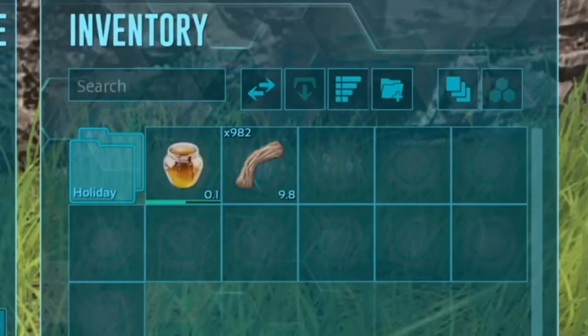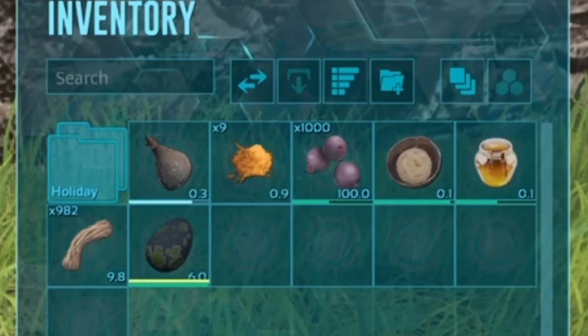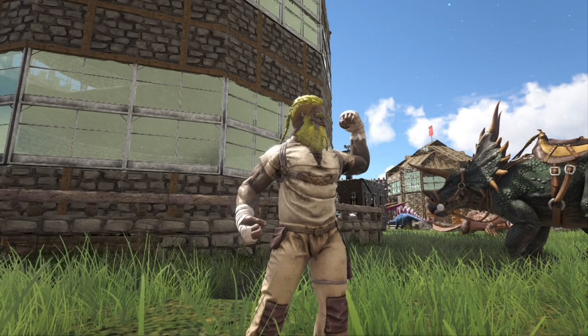For the extraordinary kibble recipe you need fiber, honey, one Deinonychus egg, mejoberries, Lazarus chowder, and water. Light the cooking pot and you have one extraordinary kibble. You can use these to tame anything in the game.